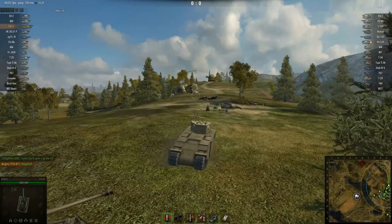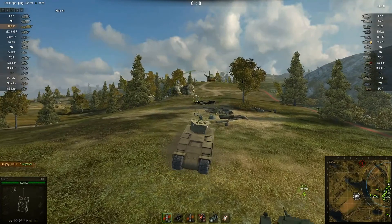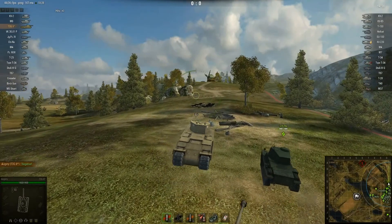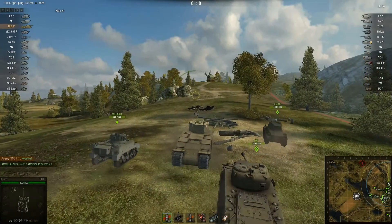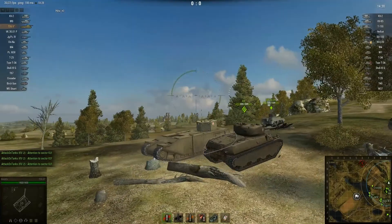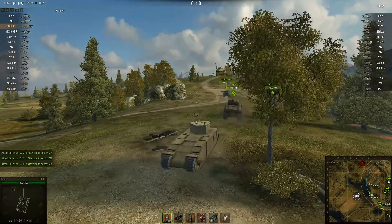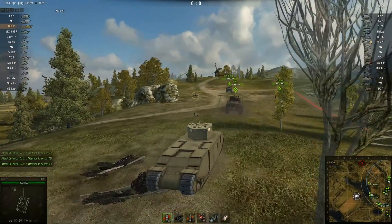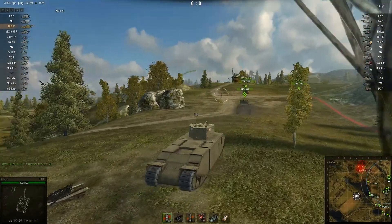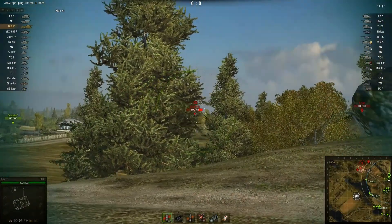This first game is on Malinovka and it's an encounter, so I'm going to take the hill. Because of the speed of the TOG, the hill is kind of its most feared opponent — its natural enemy. It's going to take me a while to get there. Well, actually the hilltop is pretty close — I'm already halfway there. It's just frustrating seeing everyone else run away.